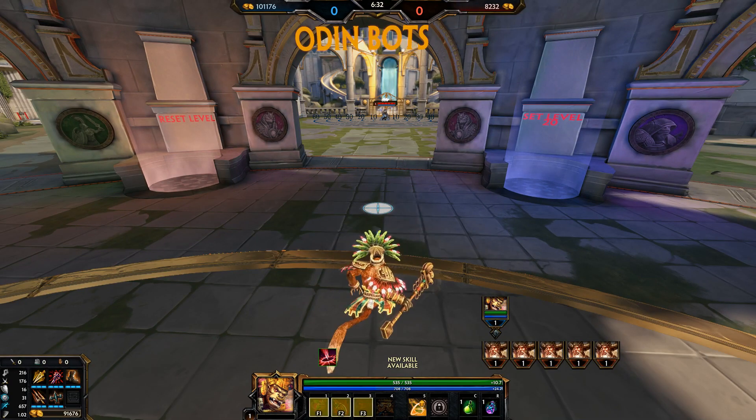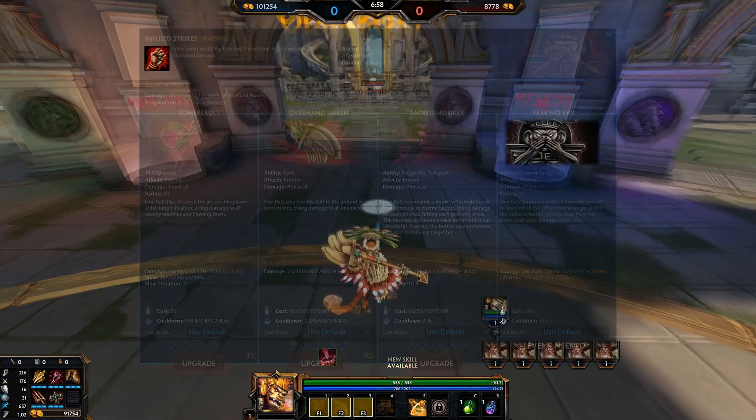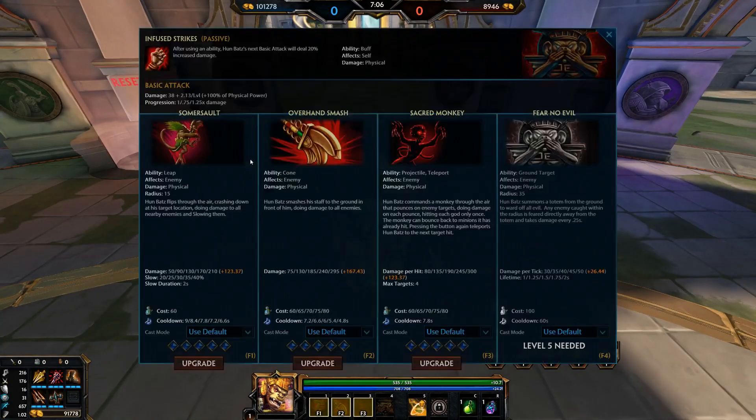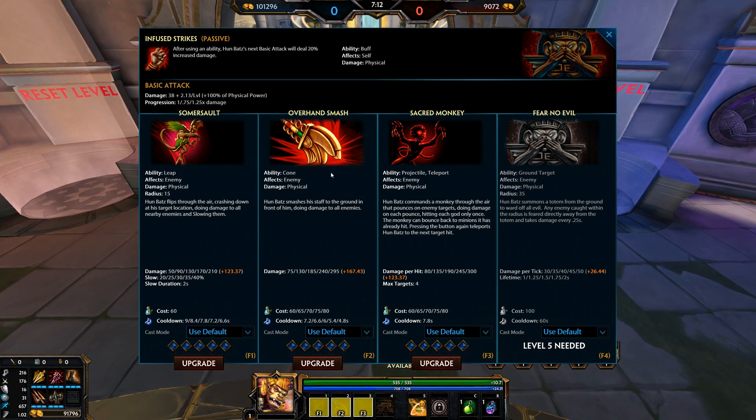Now on to Humbats' passive abilities and basic attack progression chain. Humbats has a unique progression chain in that it only applies to damage. On other basic attack progression chains such as Susano, this affects damage and speed as well — but for Humbats all basic attacks have the exact same speed; it's just the damage that varies. They do have slightly different animations, with the last one being an overhead hit, which is important for efficiently clearing jungle camps and minions.